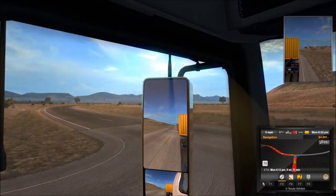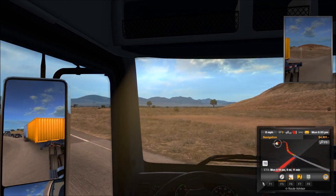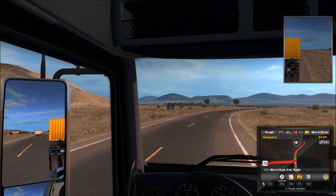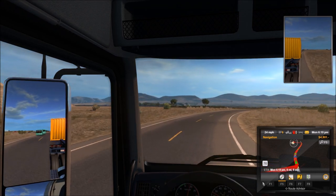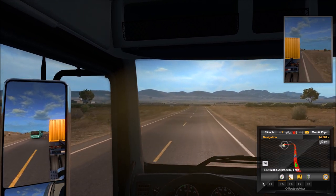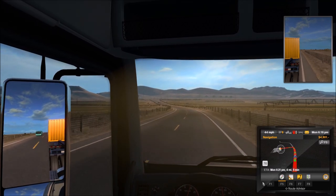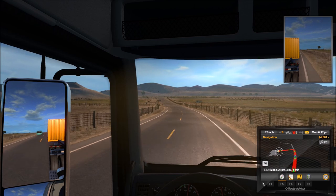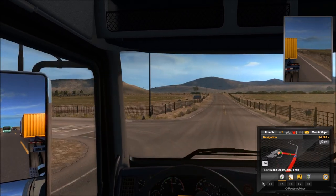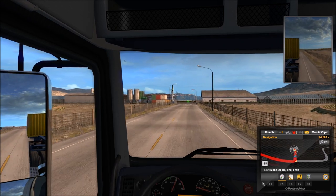Looks like we've got a turn coming up just ahead. We're going to coast our way in — headed off to the left, and we are very close to our destination. Still watching that fuel — if it's given us enough, it's given us just barely enough. They didn't want us doing a lot of sightseeing on our way to make this delivery. There's a bus coming up behind us, hopefully he won't run us over. Our destination should be coming up on the left — sure enough, I believe it's right up here. Going to turn on our blinker. Trying not to hit anything, and I think we made it in.